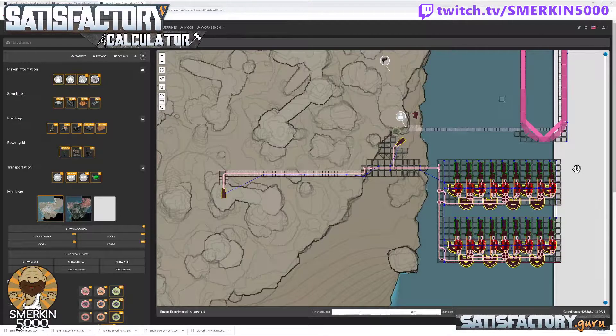What we're going to do is select all of this and save it as a blueprint, so that someone who wanted some power and didn't want to worry about the hassle of setting it up could grab this blueprint, paste it in, and bang — they have 2.7 gigawatts of power right off the bat.